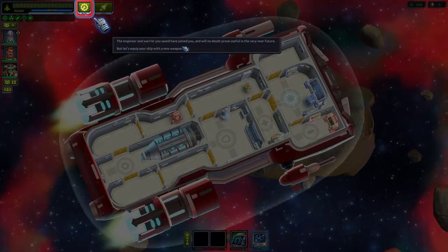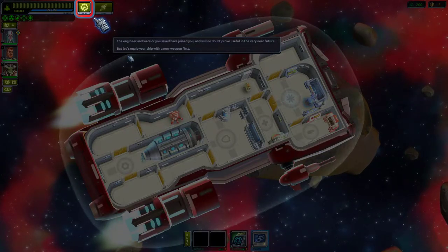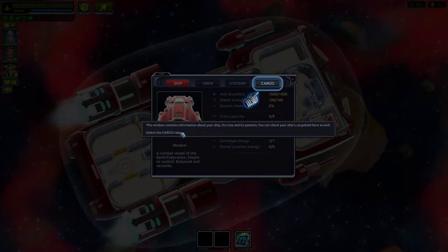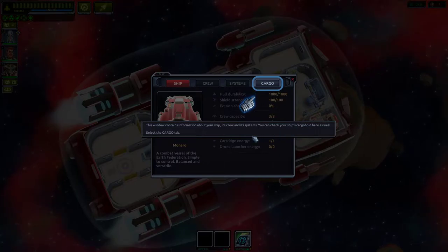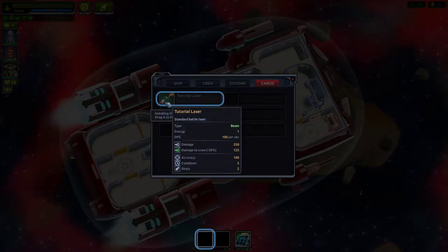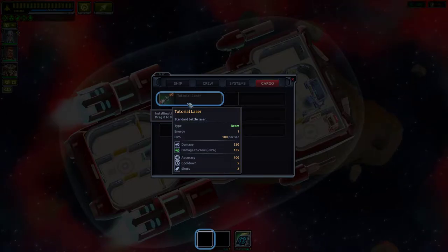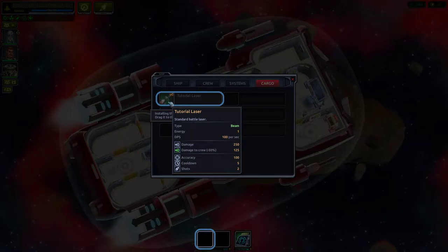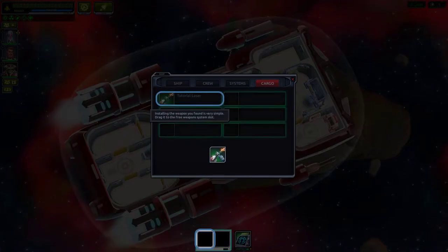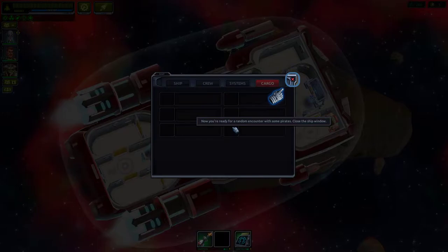The engineer and warrior you saved have joined you. But first, let's equip the ship with the new weapon. This window contains information about your ship, its crew and systems — you can check the cargo hold here too. Installing the weapon you found is very simple: drag it to the free slot. All right, you are now ready for a random encounter with some pirates.